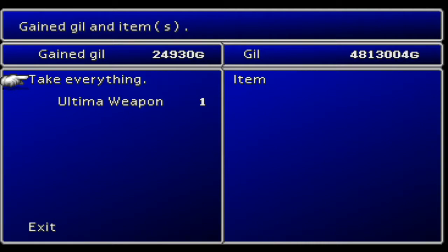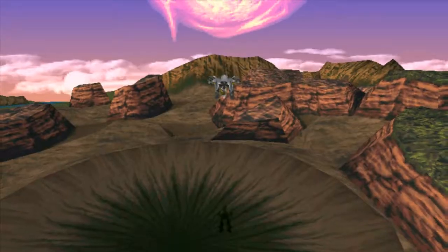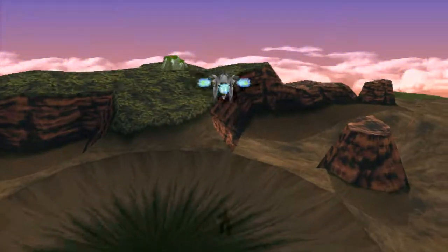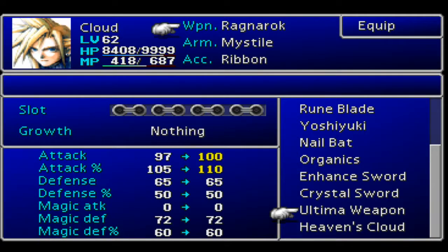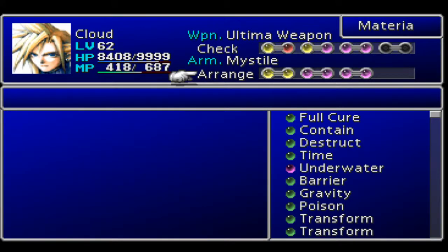Tons of XP and level ups all round. Ultimate Weapon drops and explodes, leaving a large crater that gives us access to a new area. Cloud's ultimate weapon - also called Ultimate Weapon - does damage based on his maximum HP. Since he's got 9999 HP, it should hit very hard. Let's get this equipped. Some reorganization needed since equipping it will affect what materia slots are available, particularly getting Knights of the Round leveled up.